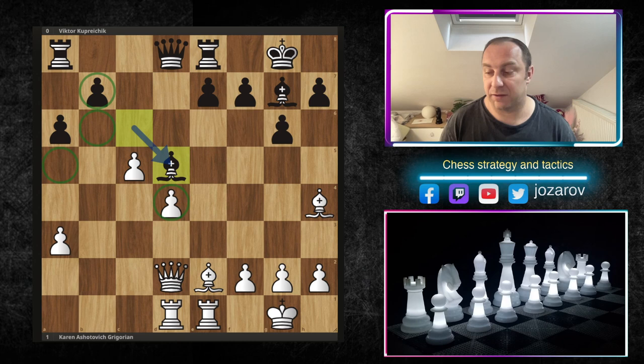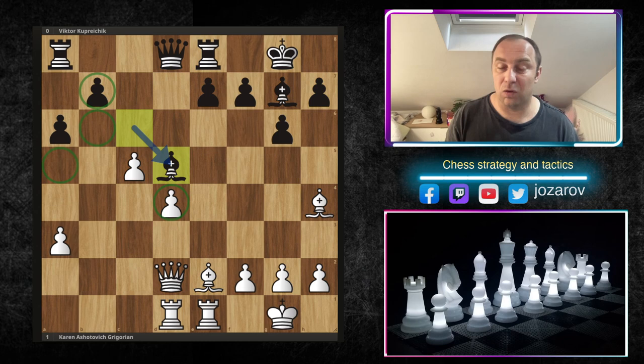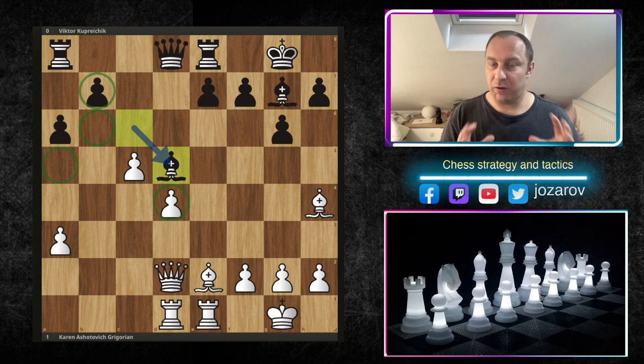When we talk about disadvantages in the position for both sides, notice that black has a backward pawn on b7, a weak pawn on a6, and a vulnerability on the b6 square - possibly also the a5 square. On the other hand, white has a big problem with the backward pawn on d4.